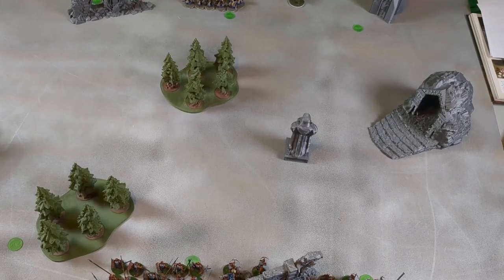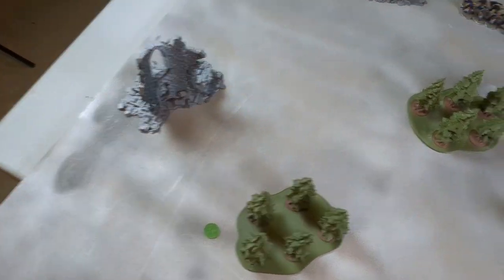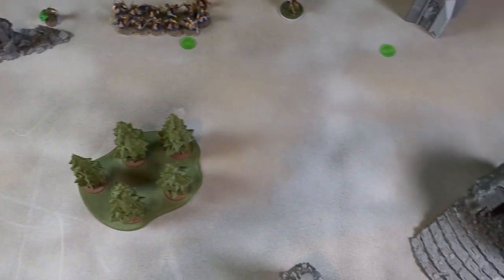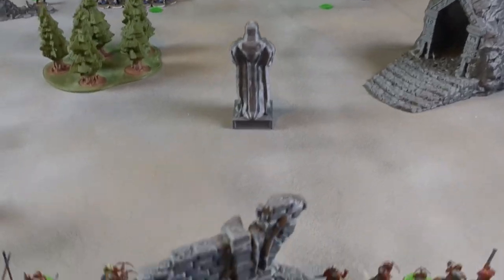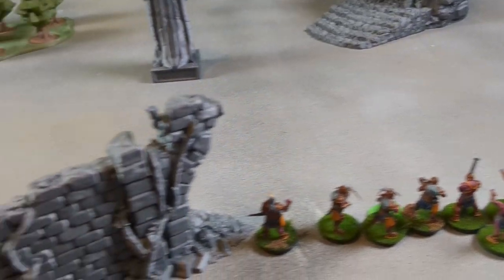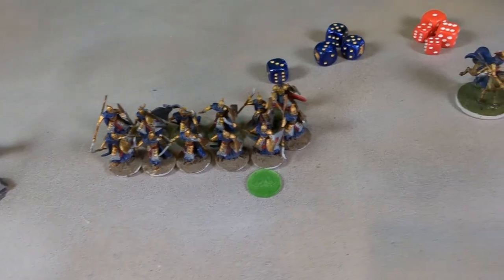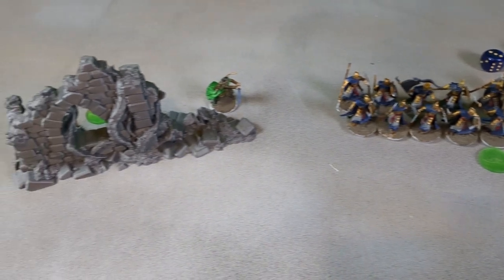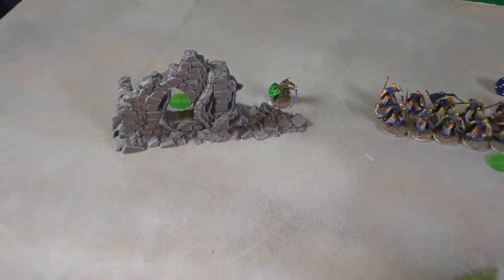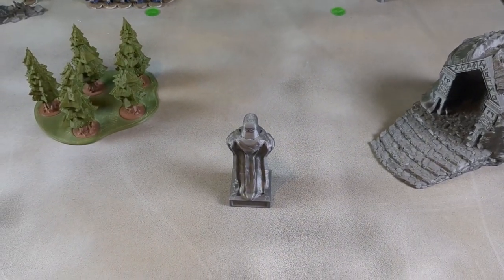For the scenario today we rolled up Destroy the Supplies. We got some woods, ruins, and other terrain. Isengard is on this side defending two of the supplies - one of them is by the forest. Rivendell is over here, kind of centrally deployed. We'll do the priority roll and then come back with the first round of the game.